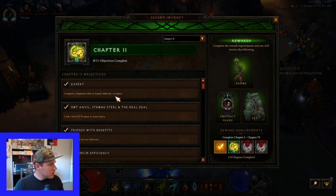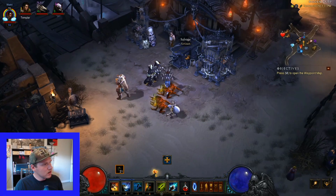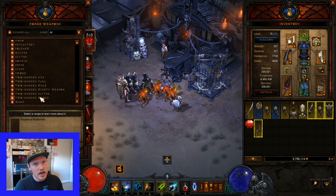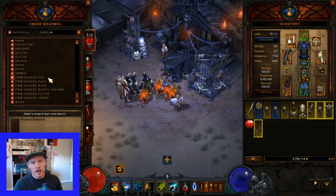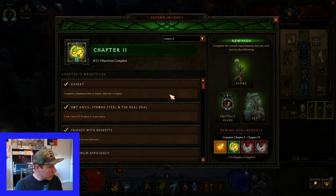Chapter 2: Complete a Nephilim Rift on Expert difficulty or higher - just up your difficulty a bit, you'll probably do that naturally as you level. Craft a level 70 weapon - even when you're level 1, with your challenge rift you'll train the blacksmith all the way up. Generally leveling you want the best two-handed weapon for your character, usually a two-handed axe. Re-roll one property to have up to level requirement 30 taken off, so you can use the level 70 weapon at level 40. Also fully equip a follower by putting something in each slot.